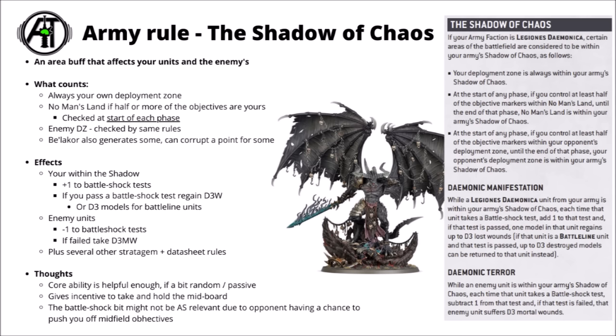Getting into their faction rules, first up we have the Shadow of Chaos. This basically marks out different areas of the board to be under your influence. You always get it in your deployment zone — no questions asked — so opponents venturing into it are at a bit of a disadvantage. The influence for the other two zones, the midfield and the enemy deployment zone, is checked at the start of every phase. If you control at least half the objective markers within those zones, the area is said to be within the Shadow of Chaos. It does mean that if you lost some units and your opponent had more models on an objective, they could rid themselves of the Shadow of Chaos halfway through their own turn.